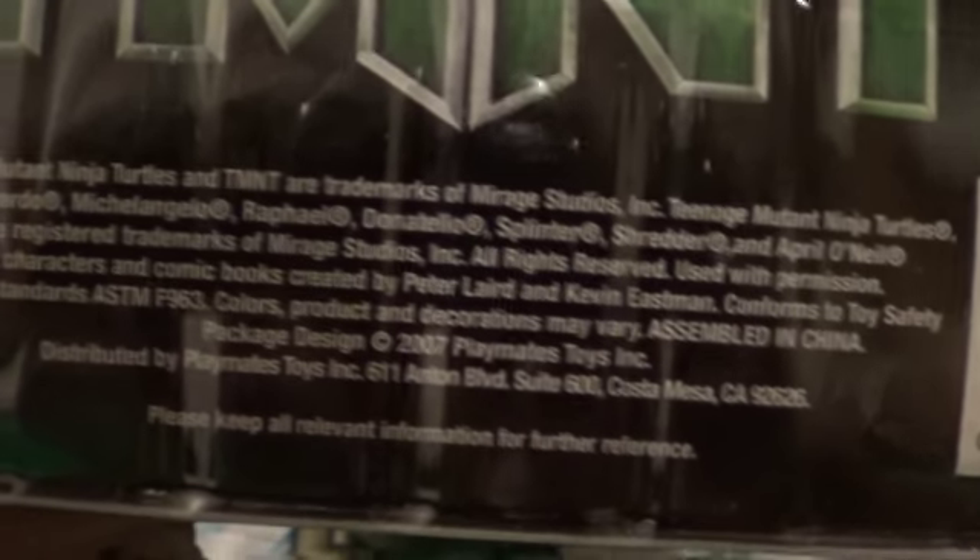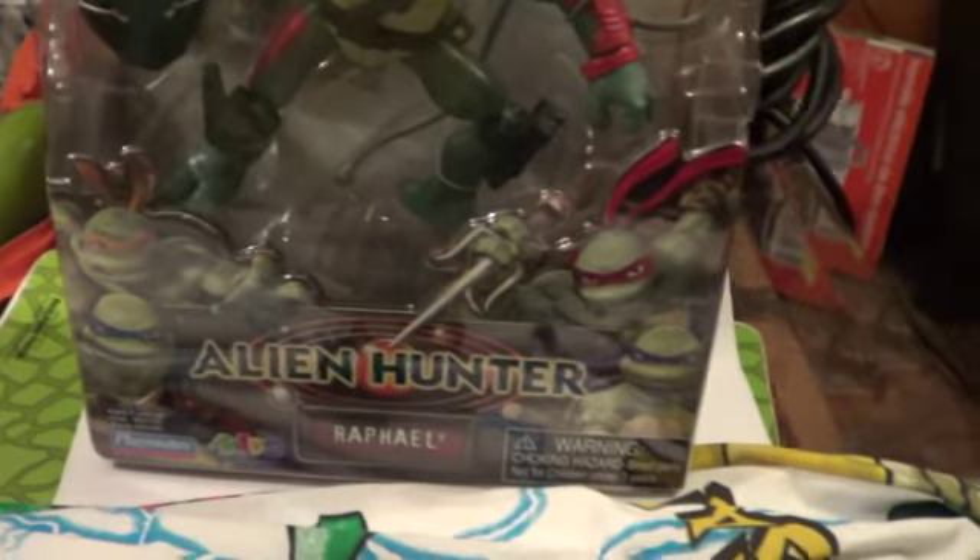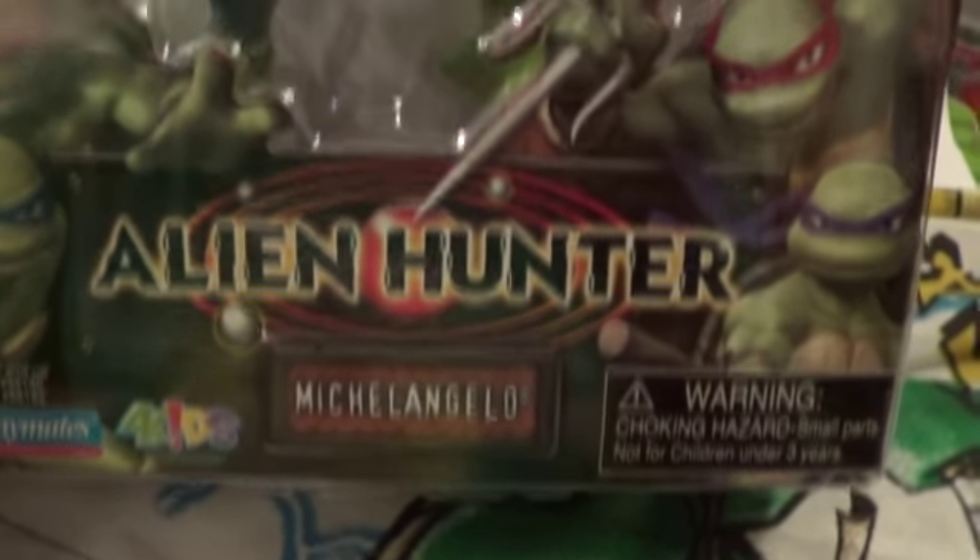The same there with the collector cards on the back. 2007. So we got Raphael right here. The box is actually different too — as you can see the difference. Here's the Michelangelo version — Alien Hunters Michelangelo, of course.